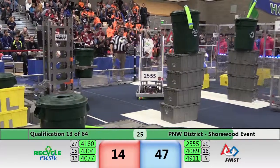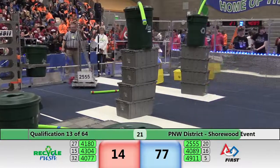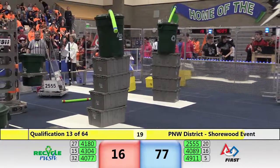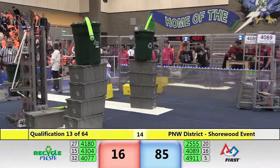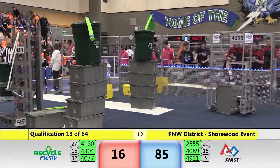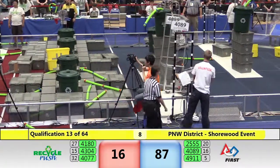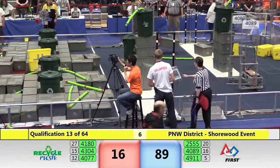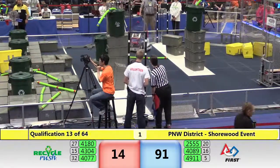Now about to be 25 seconds. MASH, 4077, finding their way to a container on top of gray totes. Not a lot of points there, but still something, as the blue alliance seems to have the higher scoring potential in this match. 4911 drops another tote down and they'll cap it off with a container. Stealth brings in a tote as well, as we now have eight, now seven seconds to go in this match. Make it five, four, three, two, one.